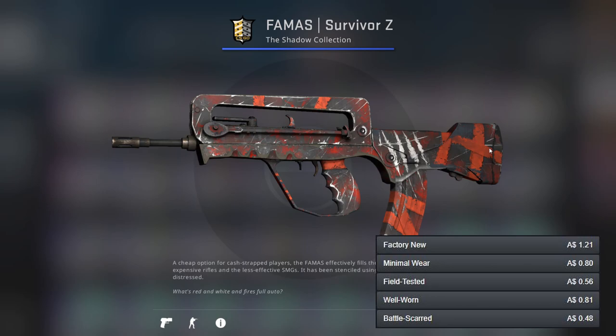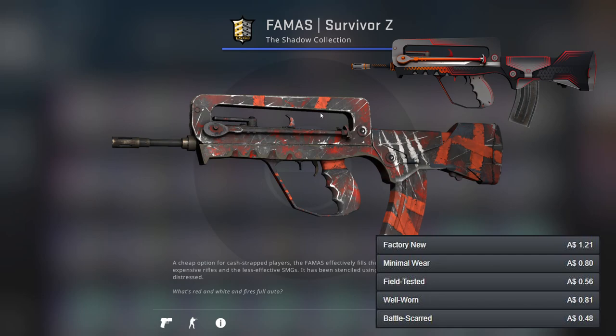For the FAMAS I've gone for the Survivor Z, which like some of the guns could be argued that it's red, although I'm saying it's orange based mainly on the tape parts. For the better one we've got the Valance, which is one of the cleaner guns in the list.